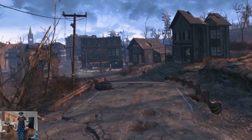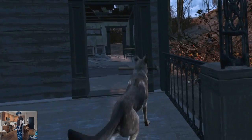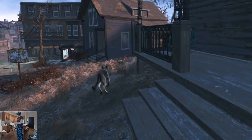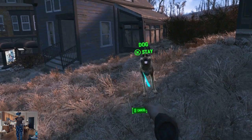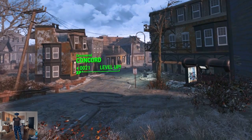We looted that house. Oh, Dog found something — I forgot that Dogmeat does that. What'd you find? He got a baseball bat. He just picked up the bat. Did it go in my inventory? It's not in my inventory, but he picked it up. I don't know exactly what happened — he picked up a baseball bat but I don't know where it is.